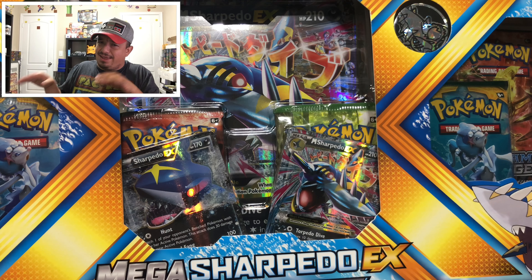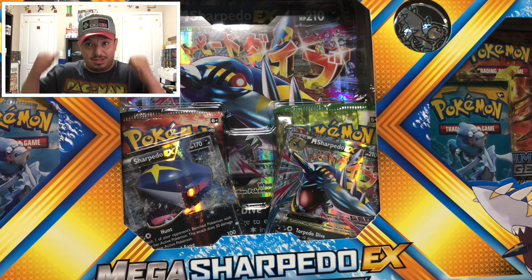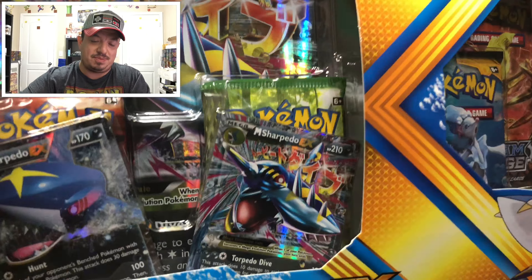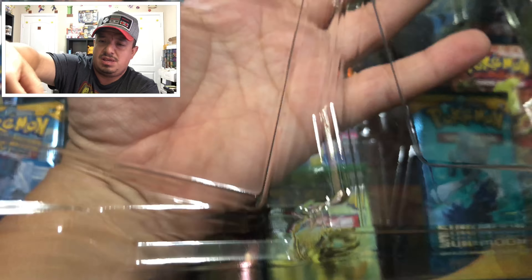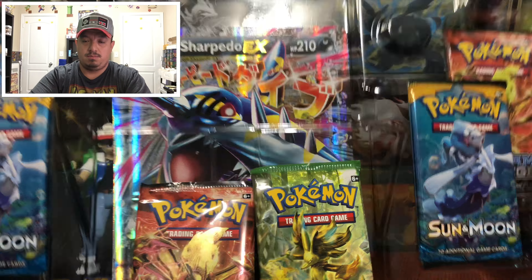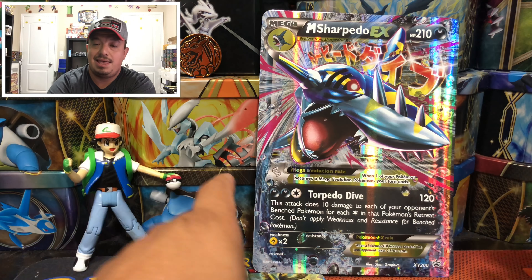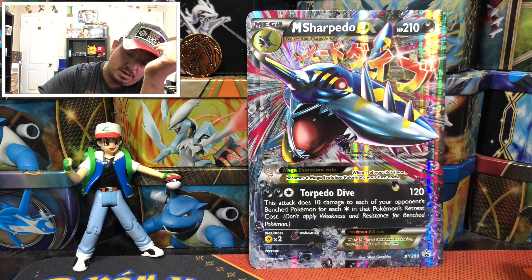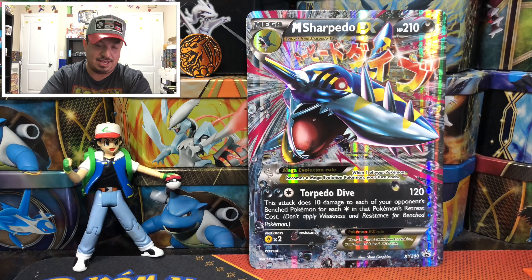There's a hype train — sometimes you gotta hop on and you gotta know when to get off, but you gotta be on to get off. So let's open this box. Here it is: Mega Sharpedo EX collection box. We have six booster packs to open up for you guys today, a pin, a coin, two promos, and a mega card right there.